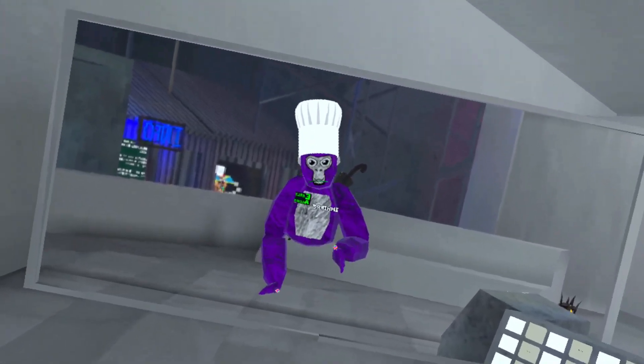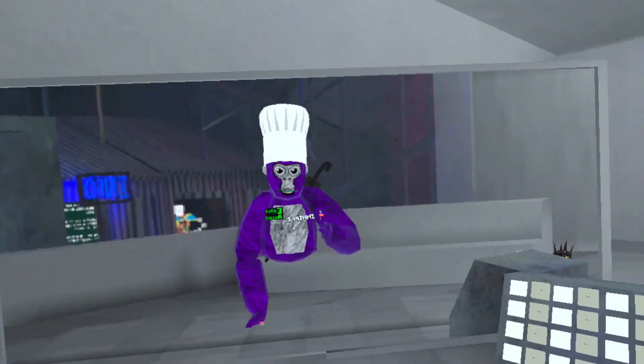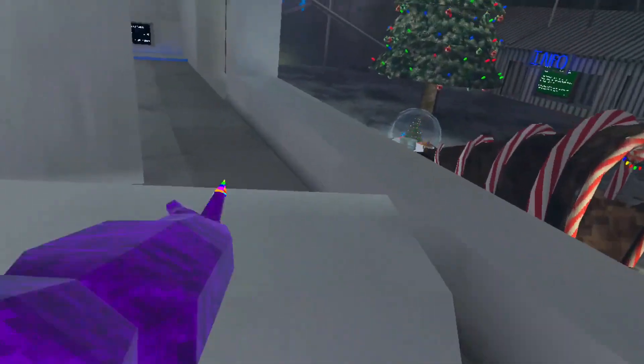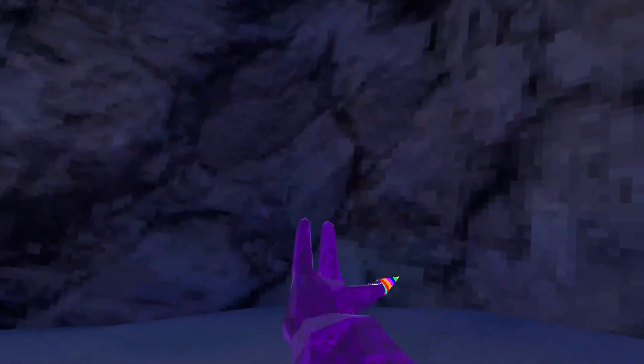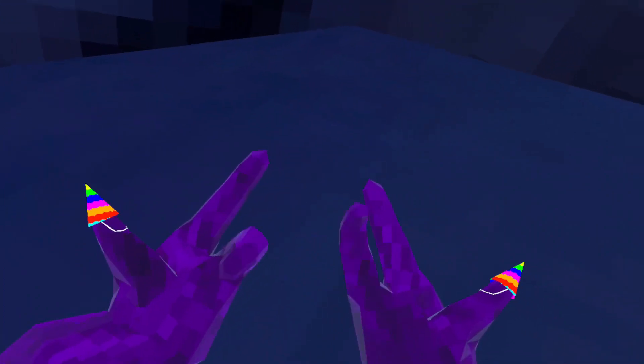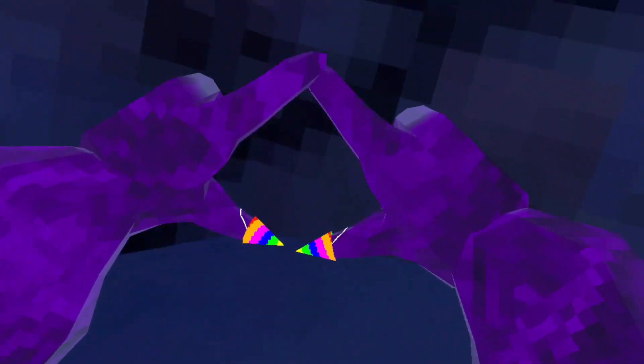Hey guys, today in this video I'm going to show you how to wall climb. First, you want to come to this wall right here, this corner. Put your hands in like a triangle shape — hold the side buttons and put it in a triangle shape.